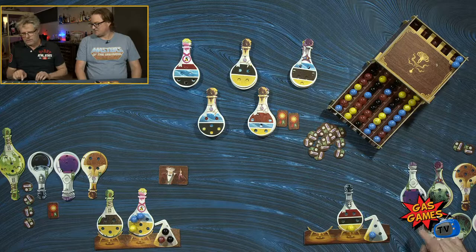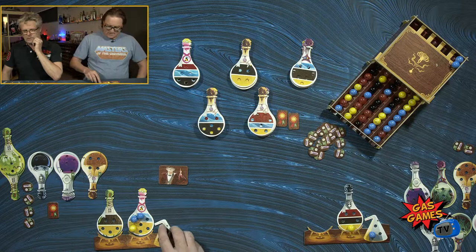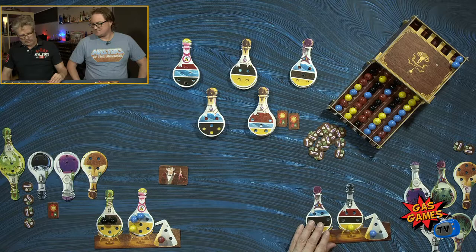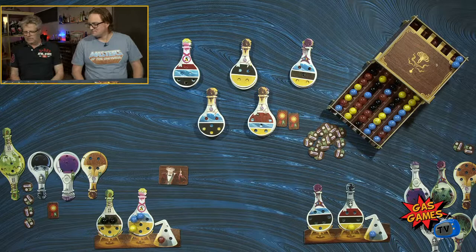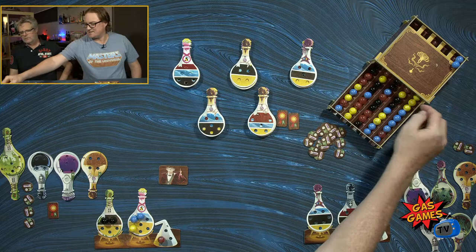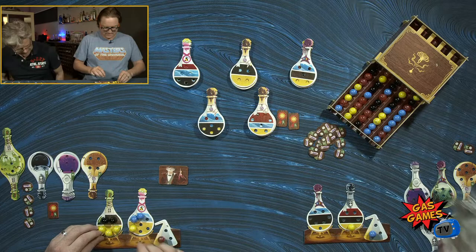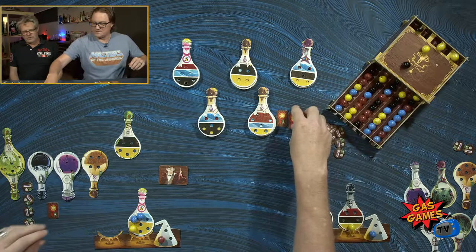I'll pick a potion. The two blacks are easy to put in — blue and yellow. That gives me three of a kind if I complete that one. I will pick this back yellow, causing a reaction of those two yellows. That completes my potion of stickiness — which is my third potion of stickiness, giving me three of a kind.